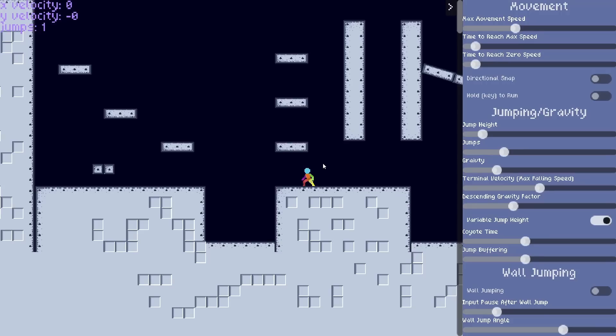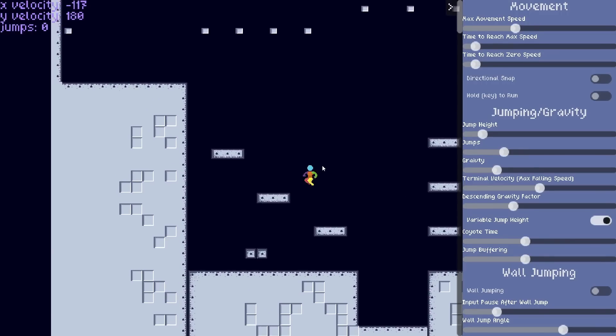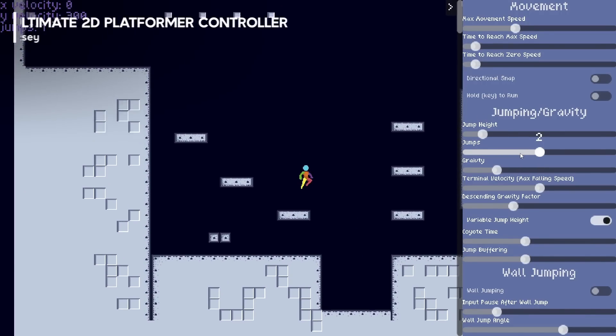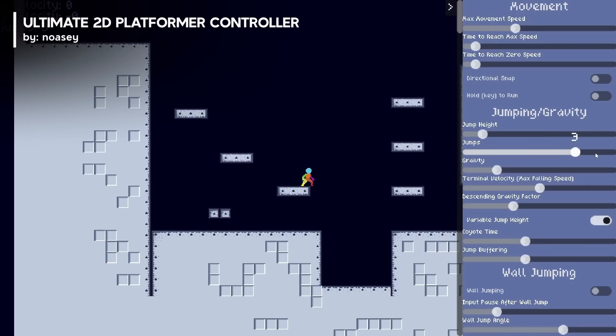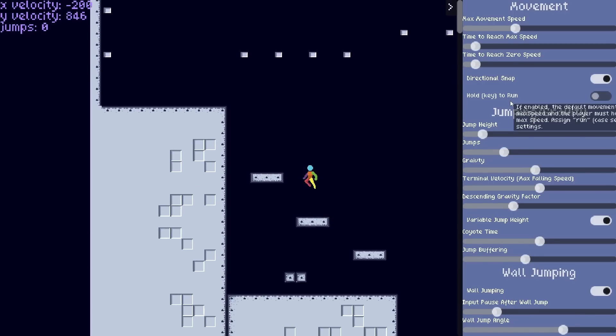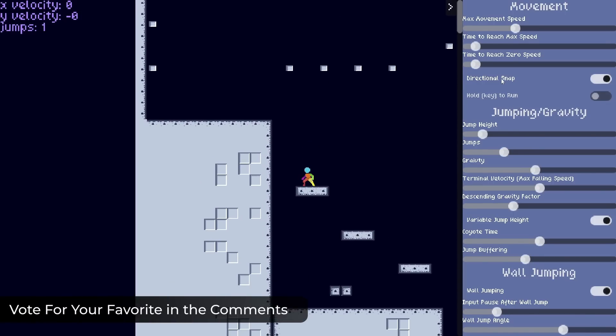Number 3 is a tool of interest to anyone trying to create a 2D platformer game in the Godot engine. The Ultimate 2D Platformer Controller is a pre-built character script that allows you to customize, adjust, and tweak a number of typical platforming mechanics like jumping, gravity,